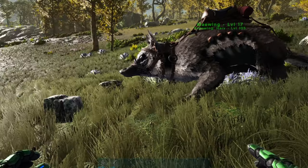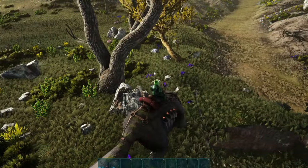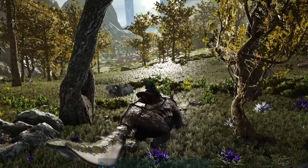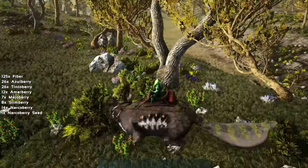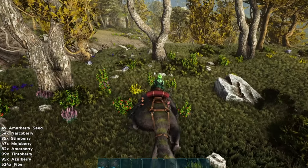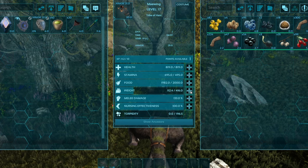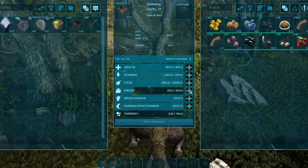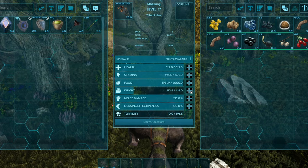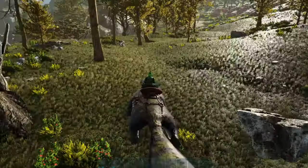Once tamed, these guys have an enormous amount of really cool abilities. They're omnivores so they'll eat just about anything. They'll also harvest berries, meat, and hide for you. At level 17 the basic stats aren't bad at all — stamina usage is pretty good, and weight capacity is solid for a creature of its size, making it a pretty good hauler given how fast it moves. One of the special abilities is nursing effectiveness.